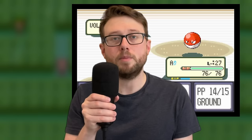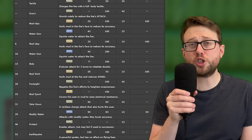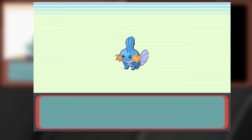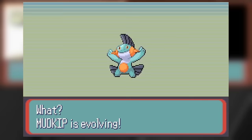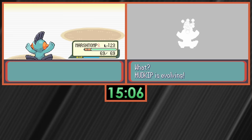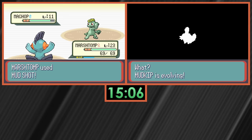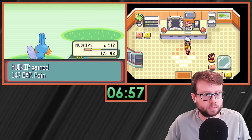Let's talk about Mudshot. It is without a doubt the most important move my starter learns — more important than Water Gun. The Mudkip line doesn't learn another ground move until level 52, and it's the strongest overall move until we get Surf after Gym 5. Mudkip evolves into Marshtomp at level 16 and also learns Mudshot at level 16, so if I ever fail to evolve Mudkip, I cannot learn Mudshot — full stop.